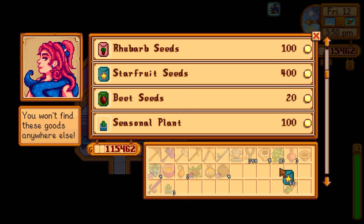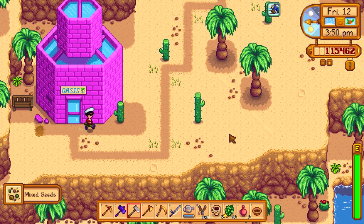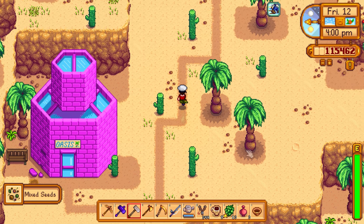After buying 50 starfruit seeds we're down to 115,000 gold. We're not really saving up for anything except the fish pond at around 10,000 gold and Robin's 200,000 gold furniture catalog. We still have plenty of money to spend. Found some worms here — mix seeds and such, I'll take them.